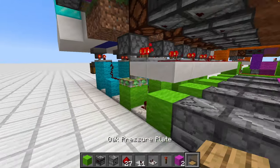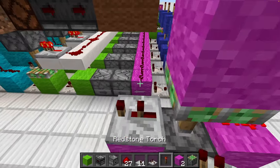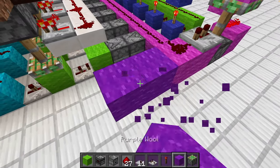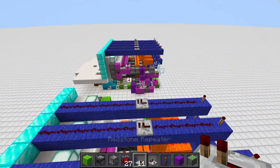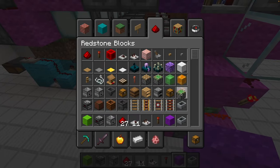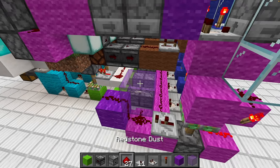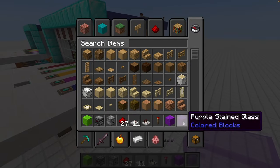Then we need a piston, piston, piston, piston like this, a repeater set to two ticks, and from here we go in here and up here. If we don't have a delay there we can also use some glass and a purple piece to do it way easier. That's the machine done and now it's time to test it.